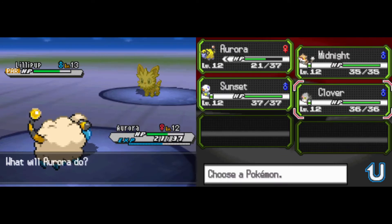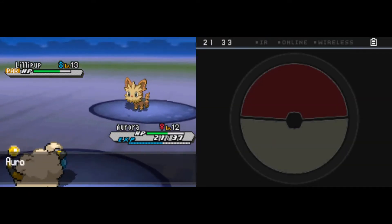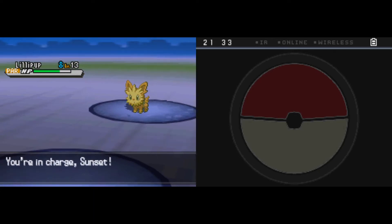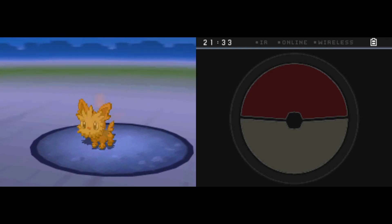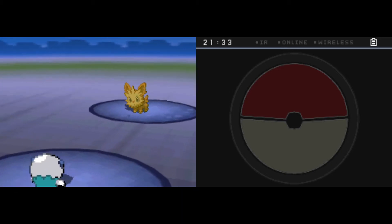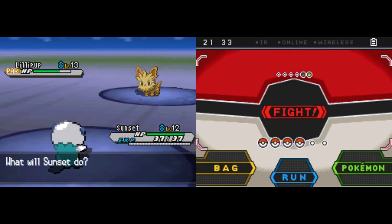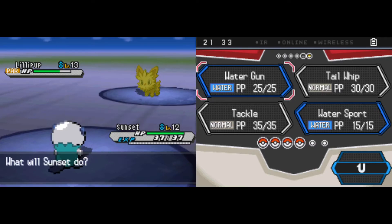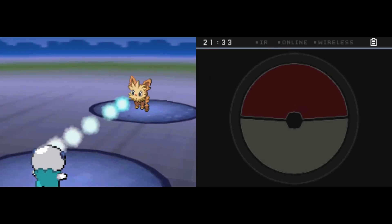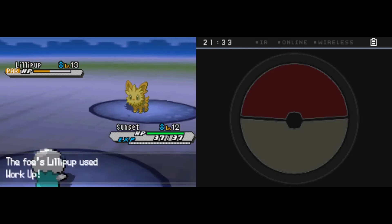We can swap to any of these three, really. Let's go ahead and use our starter, and if something goes wrong we can always pivot back to the other two — that is the benefit of having more Pokémon on the team. A Workup comes down, Lillipup trying to compensate and get some more damage. But let's see what Oshawott has to say about that. Oshawott's Special Attack is a little bit higher than Physical, and we also get the same type bonus with Water Gun, so we're going to use that. Sunset comes out and shoots the Water Gun, getting a little bit of damage down.